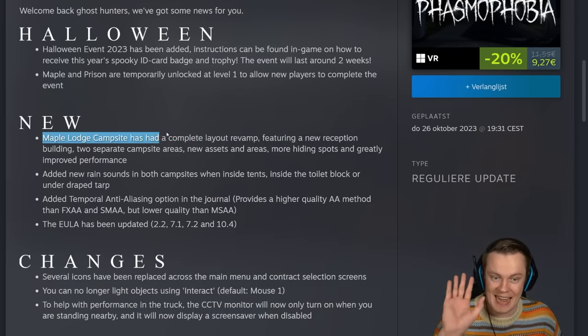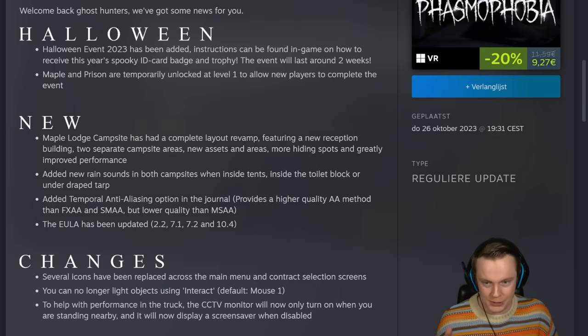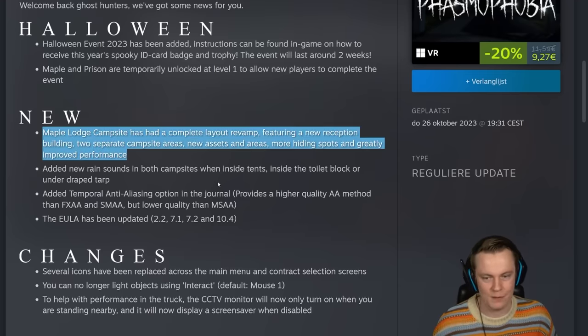The new Maple Lodge Campsite has had a complete layout revamp featuring a new reception building, two separate campsite areas, new assets and areas, more hiding spots, and greatly improved performance. That's very exciting.